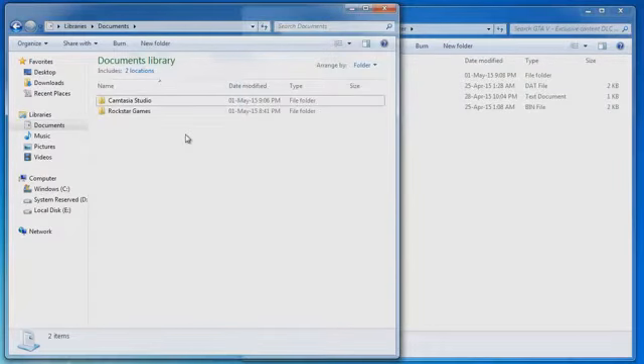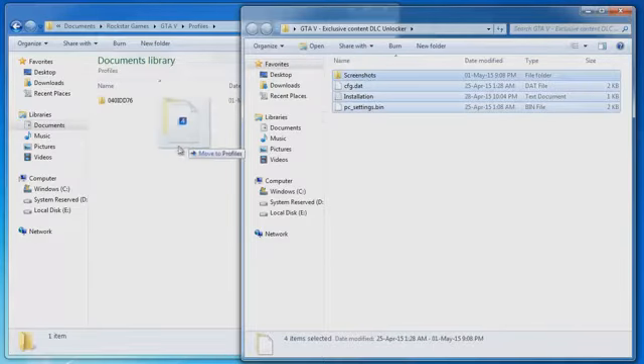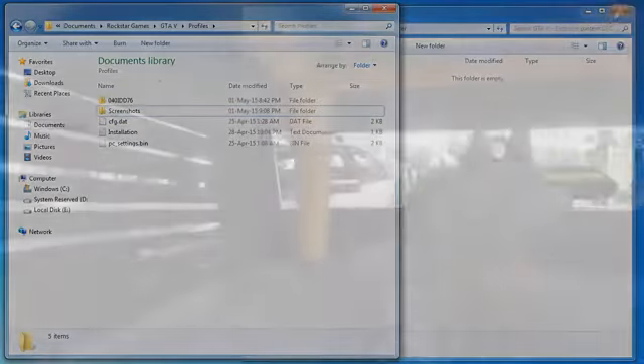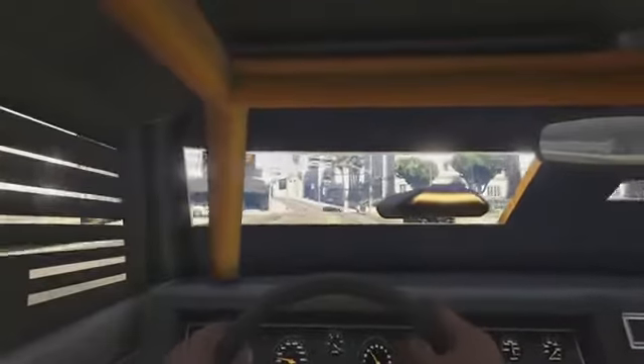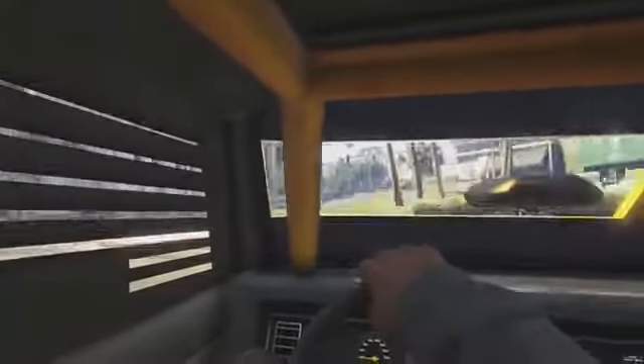Now once you have all that downloaded, go into your Documents folder, then go to Rockstar Games, then go to the Grand Theft Auto 5 folder, and in Profiles you now want to copy and paste or drag and drop all the files which you just downloaded, and you want to put them into this folder. And that's literally all there is to it — once you've done this, you can go ahead and close all the folders, and you can reload Grand Theft Auto 5 on your PC, and the content will now be available to you in story mode.